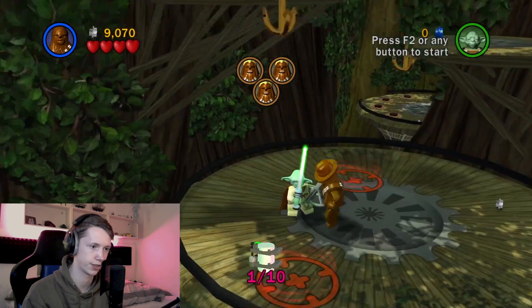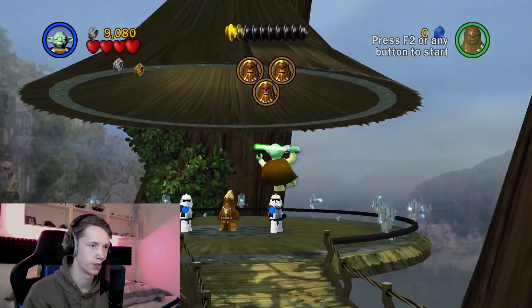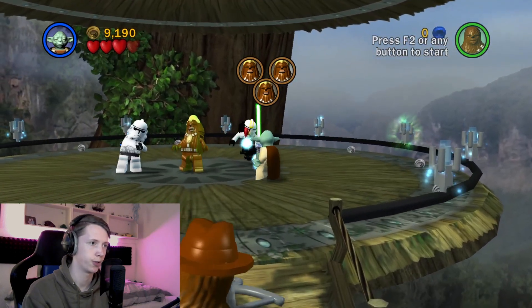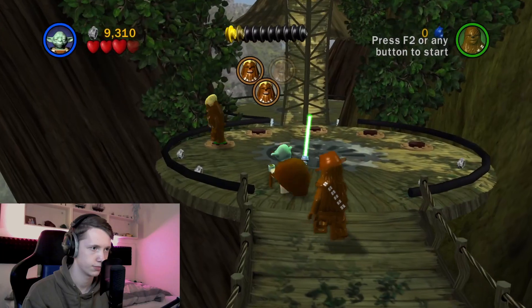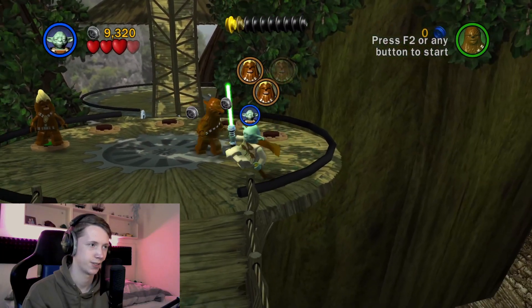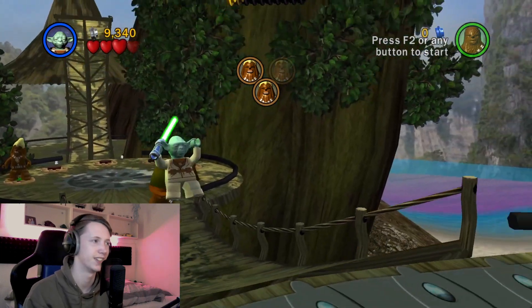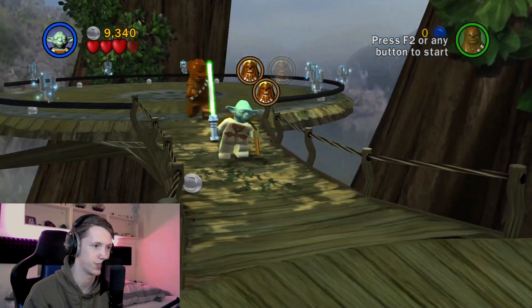Nice, first minikit of the day! Get away from him — or her. That's why we rescue them — not for the sake of saving them, it's because we need them for a bridge.